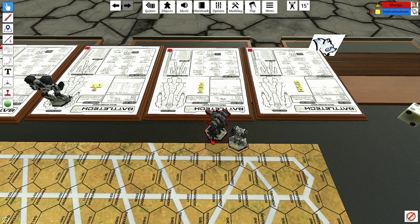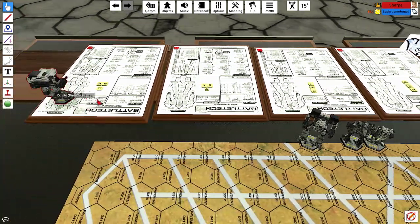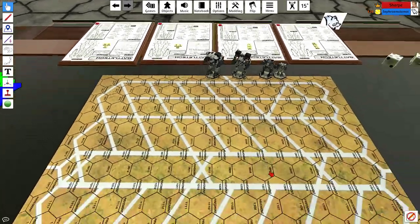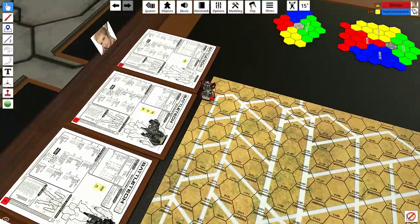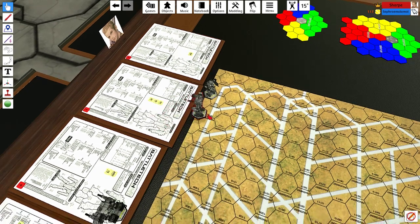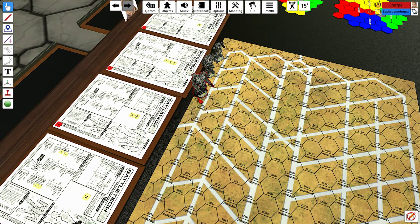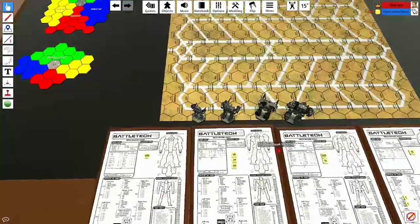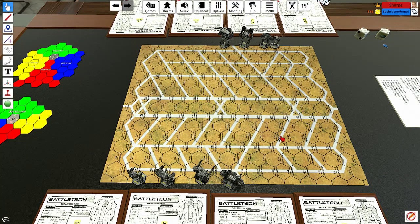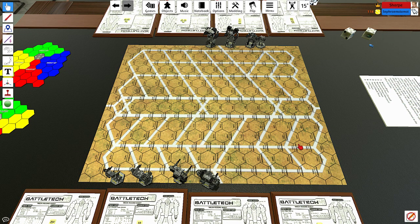Seth likens the terrain system to D&D — flat ground, hills, mountains changing your movement — and that's essentially correct. The mechs face off across this open series of roads. Because the host won initiative, Seth has to move a unit first. As long as the ratio is one-to-one, Seth moves a unit, then the host moves a unit, and so on. If there's an unbalanced number of units there's a different rule — look that up in Total Warfare.